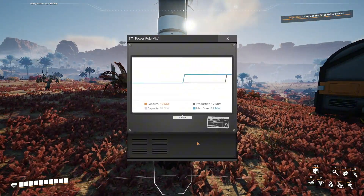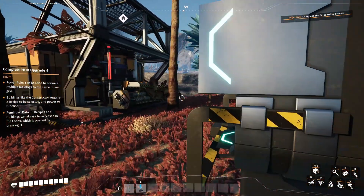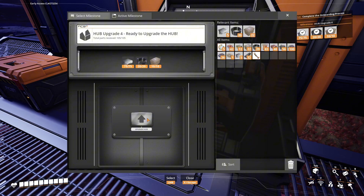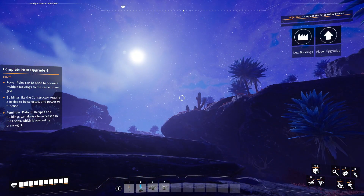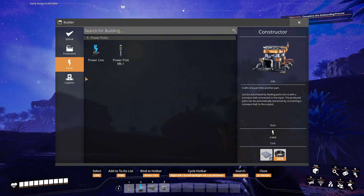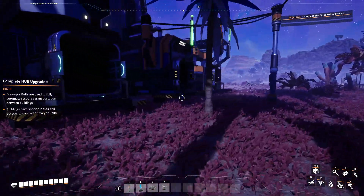We need to be careful, because we can only make 20 megawatts right now and we're going to be consuming 12. If we go over 20, then our power grid will shut down. Just like that, we have all the components we need for hub upgrade four. Okay, what did we unlock this time? Logistics — conveyor belts. Now we can get serious about stuff. And get a little spaghetti.